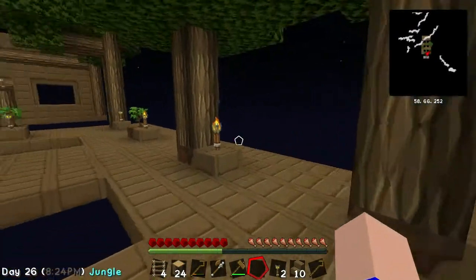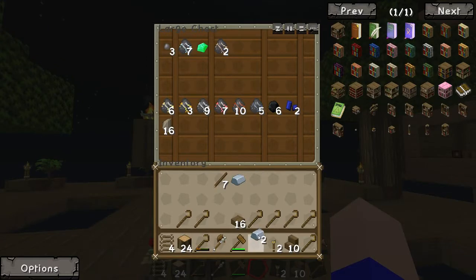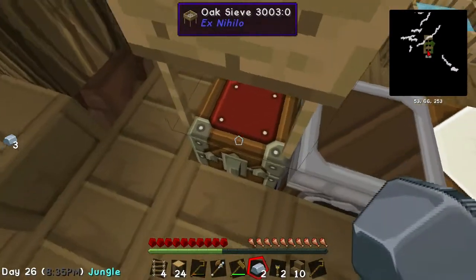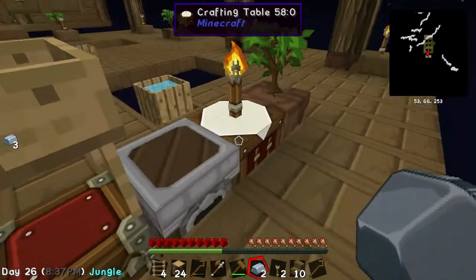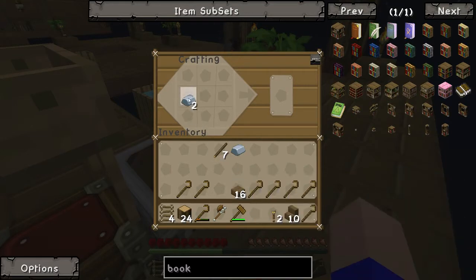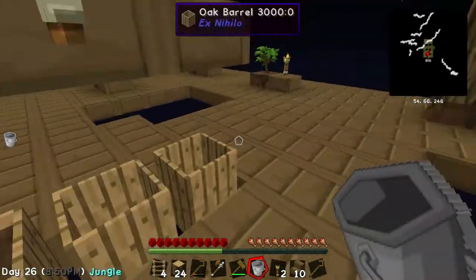I've got the bucket! Hot damn diggity dog - we've got a bucket. Where's my iron? There's my iron. I've got my bucket. We can make an infinite water source! Where are we going to have our infinite water source? Let's make a bucket - please give me a bucket. Thank you. Woohoo! The bucket. Holy hell!